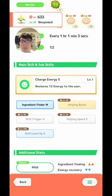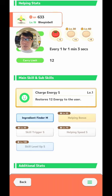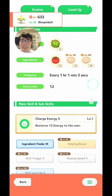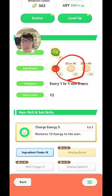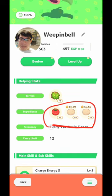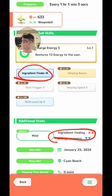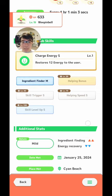Next will be my Weeping Bell. This one is not a Berry Finding S, but it does have Helping Bonus. I will be investing in this if I don't get any other good Bellsprout before I hit Lapis Lakeside. I'll get a chance to finally unlock Soft Potatoes, and have enough candies to go straight to level 36 and evolve it to Victreebel. It's going to be my main potato farmer, and it's really good that it has both Ingredient Finder in the sub-skill as well as the Nature, with nothing harmful in its sub-skills.